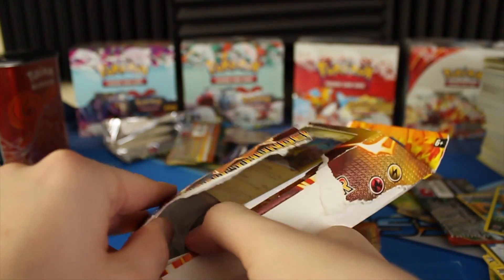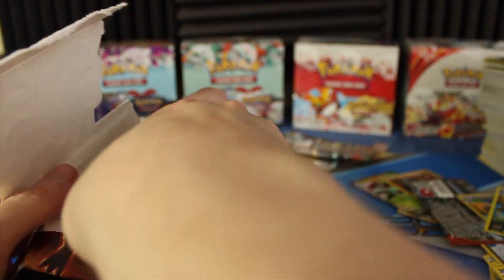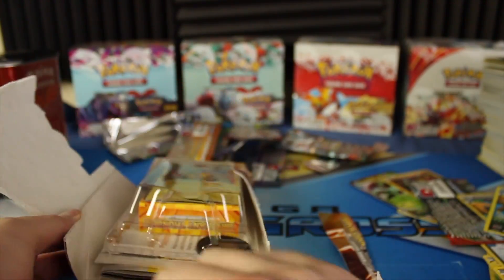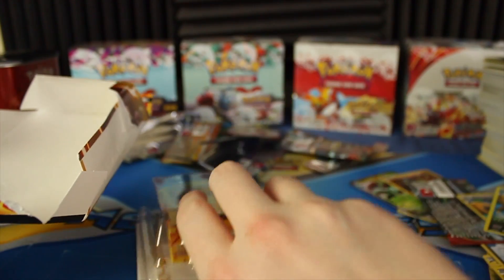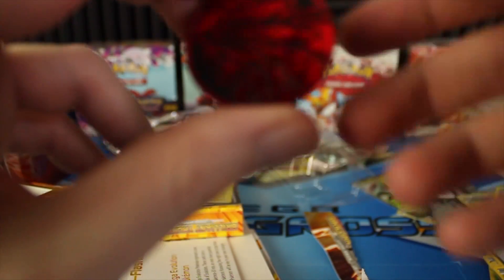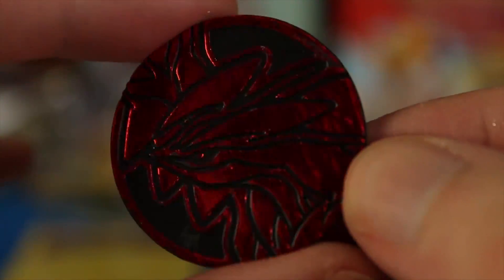I almost got it. I think I'm just going to go ahead and rip it open. I actually have a second one of these decks that I'm going to keep closed, so I don't really mind destroying this one. If I could actually get these guys out of here, that'd be great. Okay, so we got those guys out. I think there was a coin. So here is the coin we got. This time it looks like it's an Eviltal, which is pretty cool.